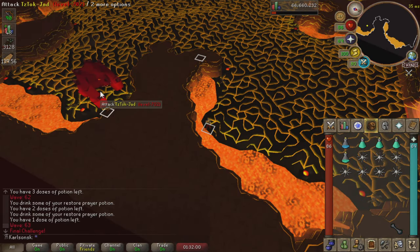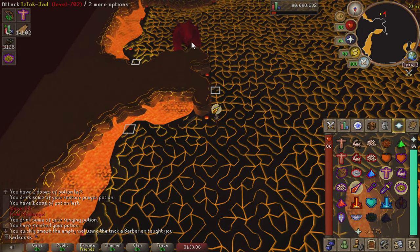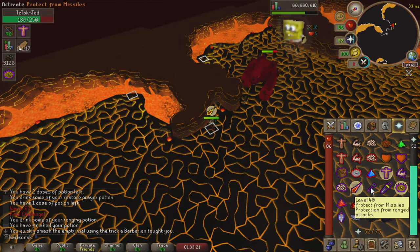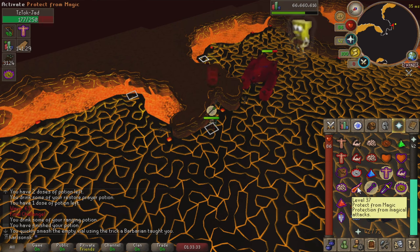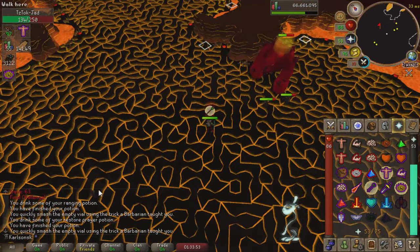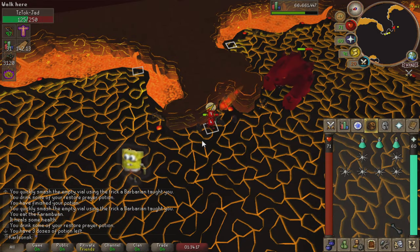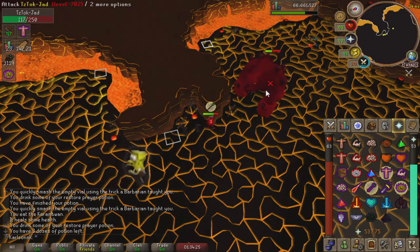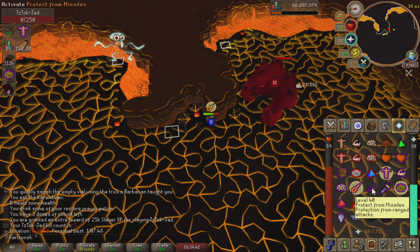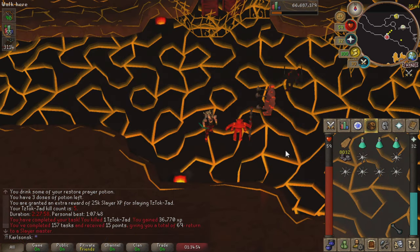Jad is officially spawned. Make sure to use your ranging pot, use Eagle Eye and Steel Skin, and go ahead and start attacking Jad. Congratulations, you have completed Jad — I cannot believe I managed to get that kill. I actually messed up a flick there.